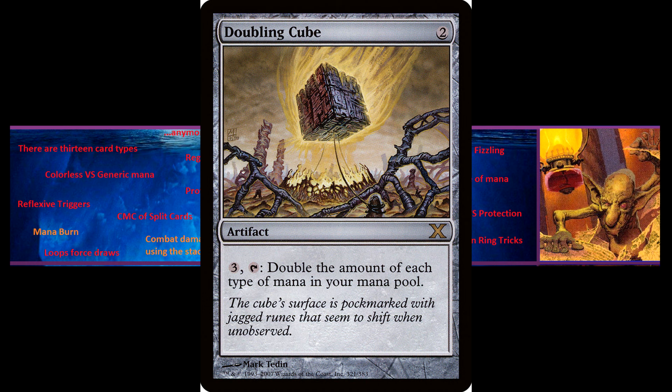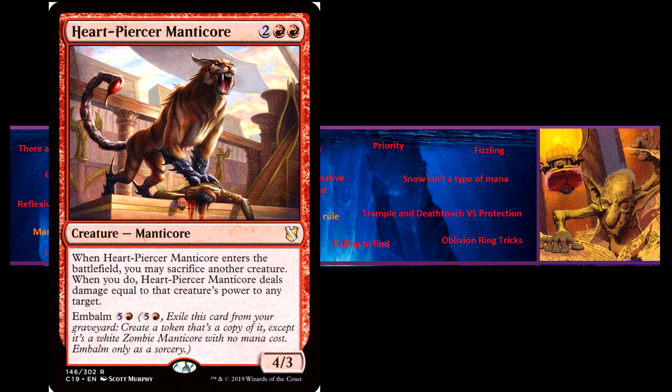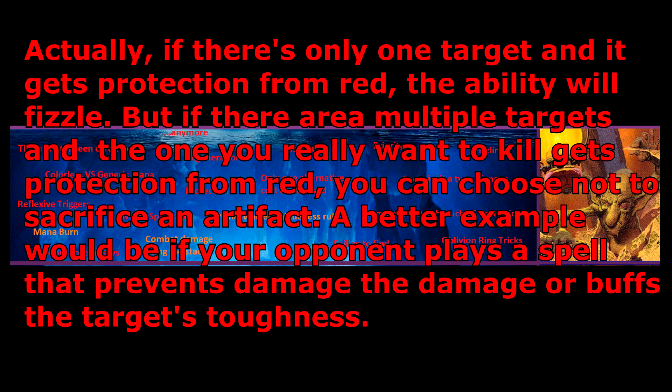Reflexive triggers are essentially triggered abilities within triggered abilities. An example would be Heartpiercer Manticore, which we can compare to Kaldotha Flame Fiend, which has a fairly similar effect but is not a reflexive trigger. With the Flame Fiend, you choose the targets as soon as the ability goes on the stack, and your opponent has a chance to respond. When the triggered ability resolves, you choose whether to sacrifice an artifact, and if you do, the damage is dealt to the target immediately. With the Manticore, first the ability goes on the stack with no chosen target, then you choose whether to sacrifice a creature, and if you do, you choose the target for the reflexive trigger — and your opponent has another chance to respond before the damage is dealt. So your opponent can wait until after you've decided to sacrifice your creature before giving their creature protection from red.